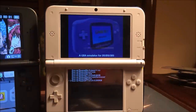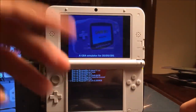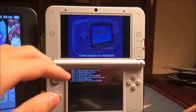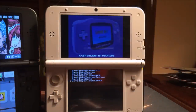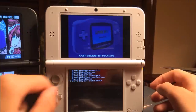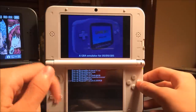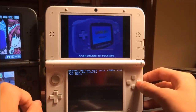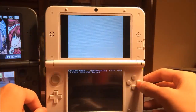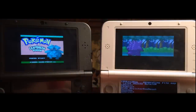Alright guys, I noticed what I did wrong. When I said start spamming A, what you actually need to do is — on that second step — you may get a list that says 'Save Type'. It depends on what type of game you're running. Since I'm running Pokemon FireRed, scroll all the way down to 'Save Type: Flash 128KB'. It may vary depending on what ROM you're running — you can probably Google that. Hit A there, then go ahead and start pressing A. And now let's go to the pros and cons. Peace.